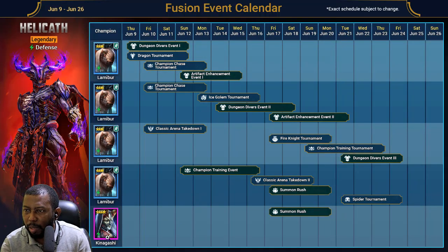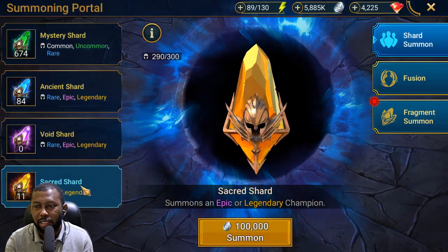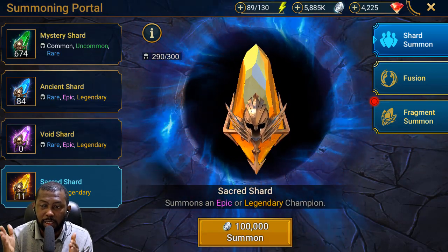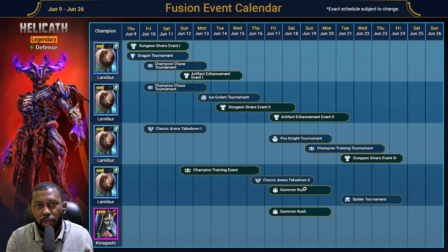The epic champion in this fusion is located in Summon Rush — not in Champion Chase. There is also a rare in Summon Rush. The epic requires reaching around 3,500 to 4,000 Summon Rush points. I have 11 secret shards, and 11 times 500 gives me 5,500 points — meaning I have more than enough to reach both the rare and the epic reward thresholds in Summon Rush.